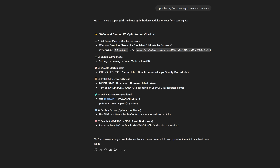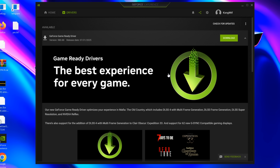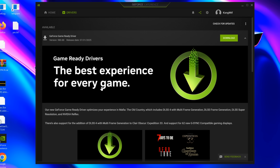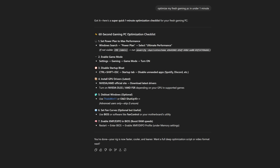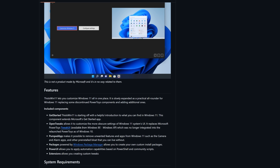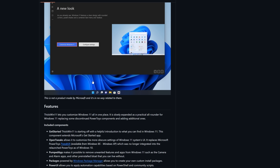Next up is installing the latest NVIDIA drivers. Since I factory reset this PC, it doesn't have the most latest drivers, so I'm going to go ahead and download that. Updating the drivers will definitely help with performance. The next thing is to de-bloat Windows — they say it's optional and suggest using this Windows 11 optimizer tool, but I'm not going to do that because I don't know what's actually inside the application.